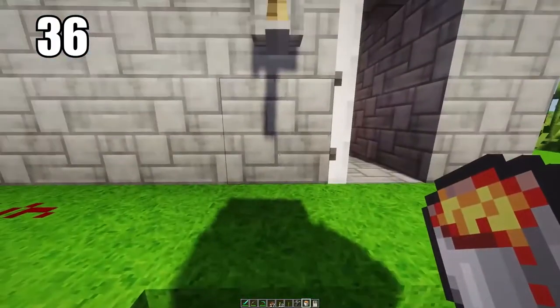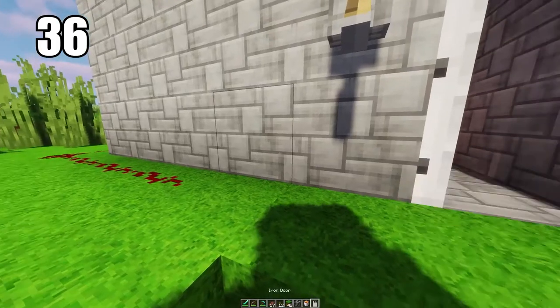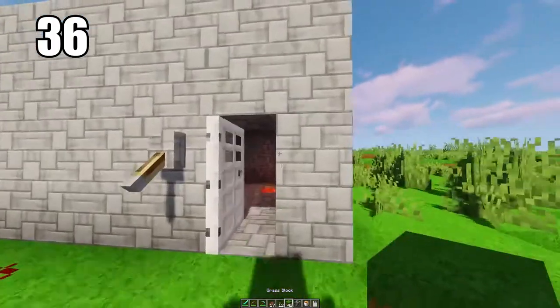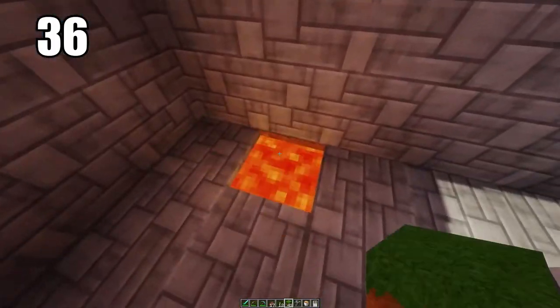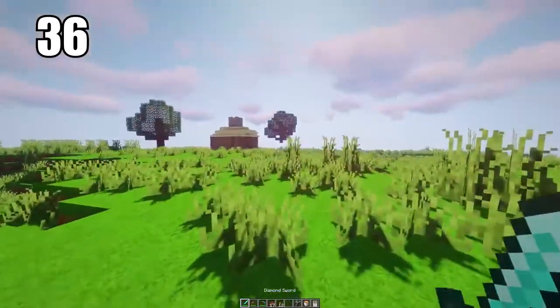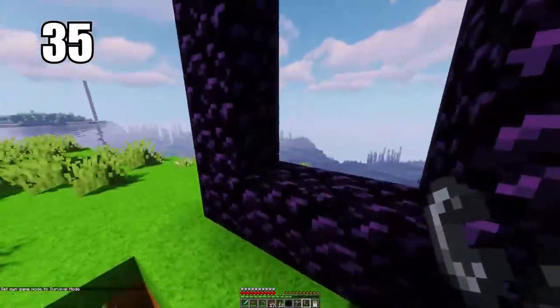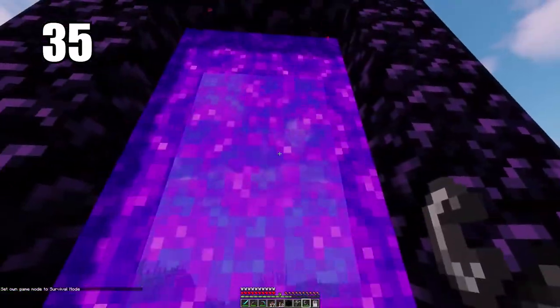Tip number 36 is keeping a lava pit as a garbage bin. When you've done enough survival, you end up with a lot of excess material you just want to throw away — you might accidentally keep picking it back up and it gets annoying. Keep a lava pit somewhere safe, obviously not near any wood as it will catch fire, but if you keep it by some stone you can use it as a trash can for all your excess materials.